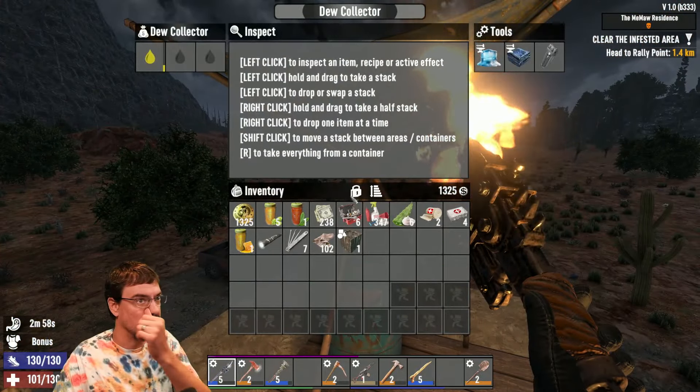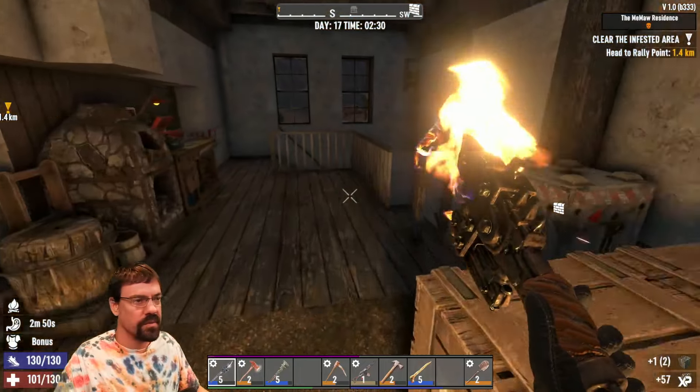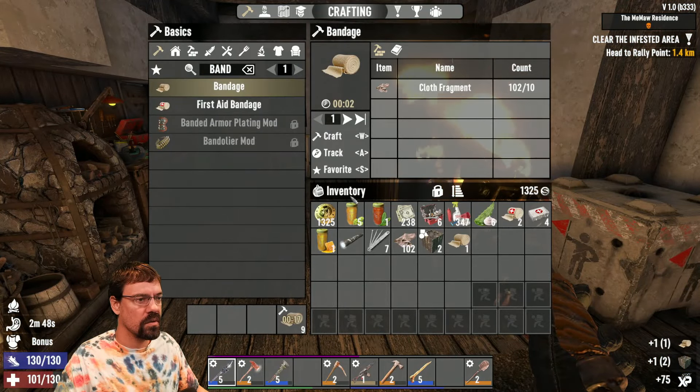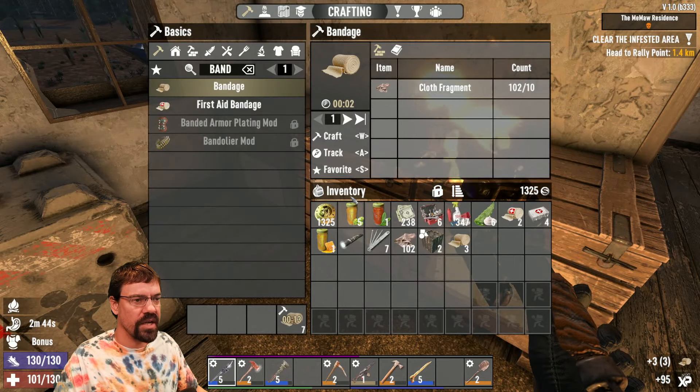Looking out here, we just got this going. This is loaded up and producing, which is great. This will be our water stuff, which we desperately need in this area. So we're going to chungus that along.